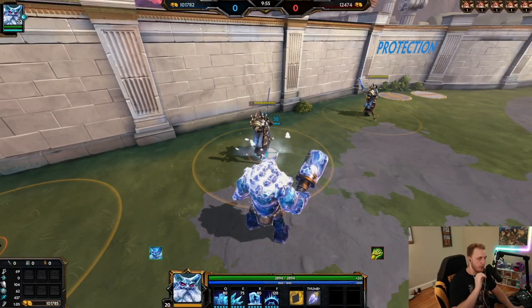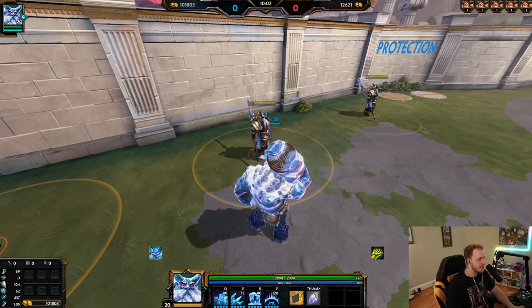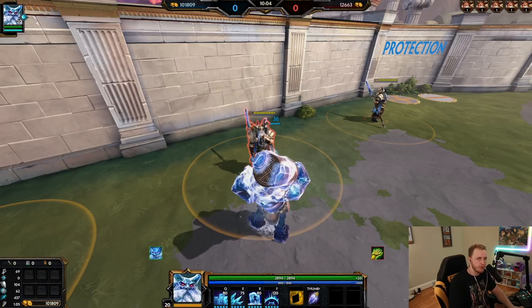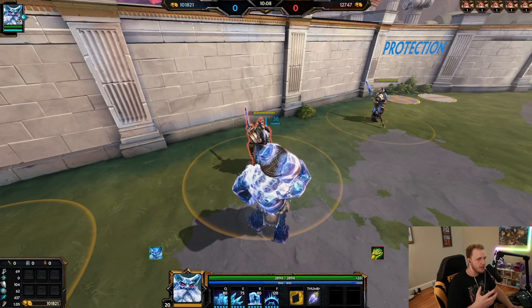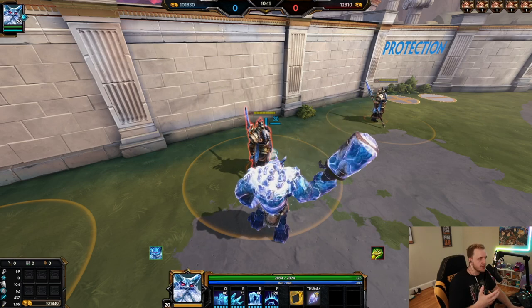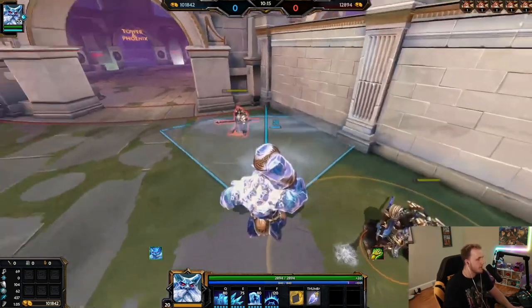Ymir is a very early game oriented character but he's also got a very strong late game. His early game is super strong because his damage carries him through it — he's got a lot of damage in his two, a lot in his three, and a lot in his ultimate. But he doesn't have that much safety or movement speed — he makes up for it by being just super tanky.